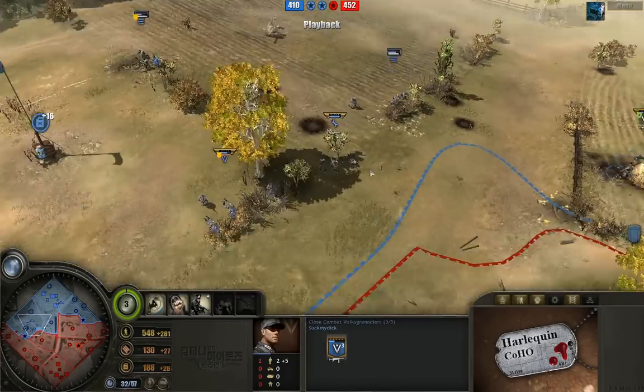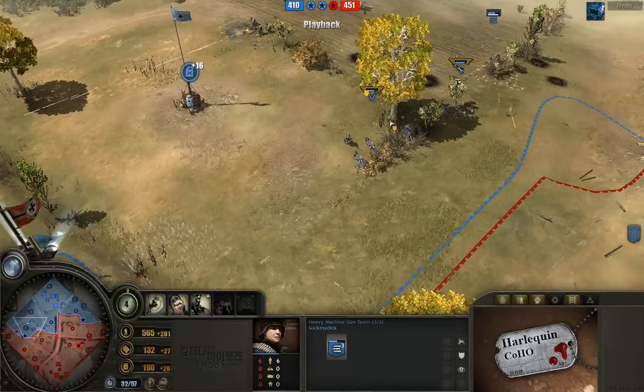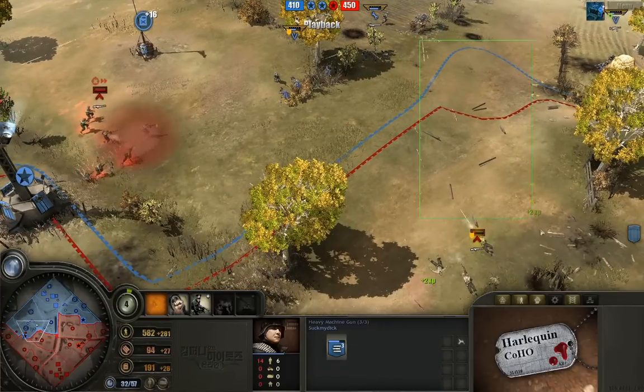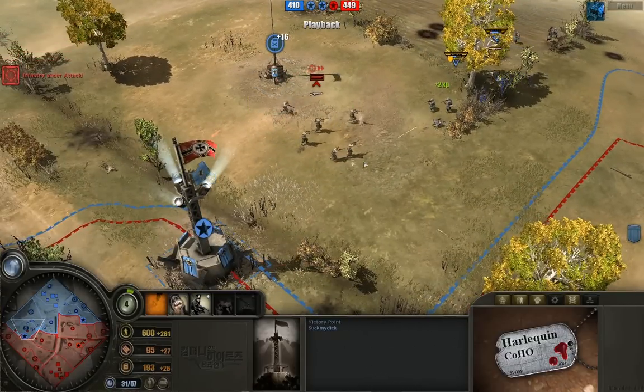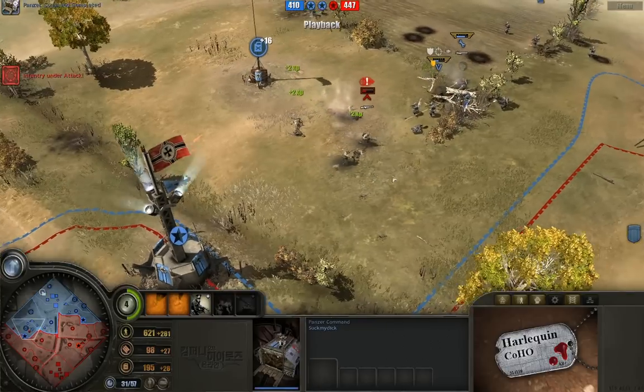Look at this positioning — everybody else who even comes anywhere near here is just instantly pinned. We've got double HMG teams with overlapping fields of fire, this one pointing down this way, this one pointing over here onto the left. Propaganda also going down, reducing accuracy and movement speed. So many kills here.